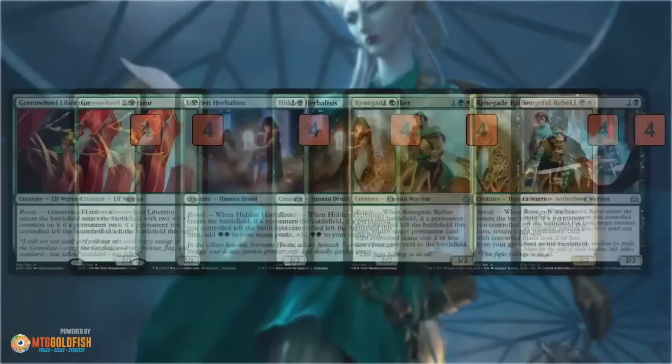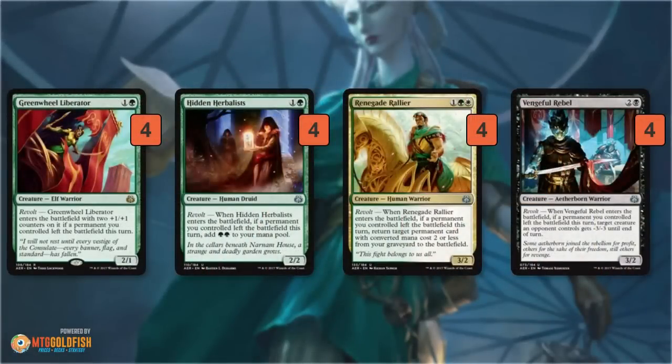The last revolt card is essentially the Wasteland Strangler of revolt cards — a 3/2 for 3 mana, and just like Wasteland Strangler, if you have revolt it gives a creature -3/-3 until end of turn. It's essentially exactly Wasteland Strangler except instead of processing a card, you need to have revolt. These 16 revolt cards form the foundation of the deck.